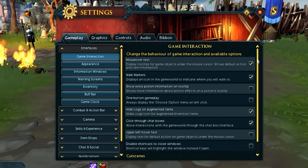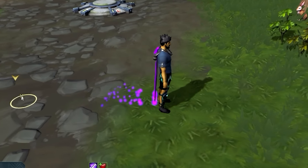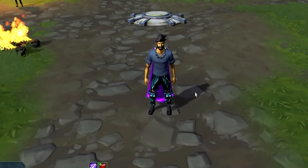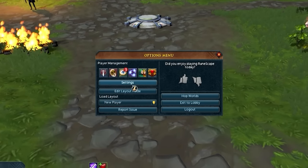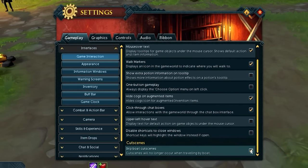In here you'll see a bunch of useful information, like Mouse Over Text, which is absolutely awesome if you're a newer player because it gives you extra tooltips with additional information when you're hovering over things. I also really like Walk Markers — when toggled on, they put a marker on the ground wherever your character is walking to. This is really nice when learning basic positioning, because sometimes you click in between two tiles and with walk markers off you'll have no idea where you're actually going. The only other setting in Game Interaction that I think is really important is skipping boat cutscenes. Click this toggle and you'll never see that long, annoying cutscene ever again.